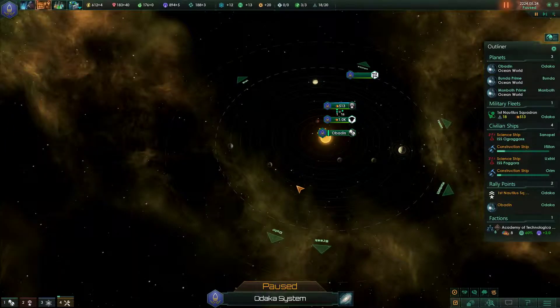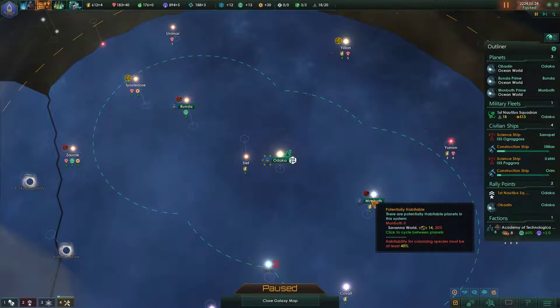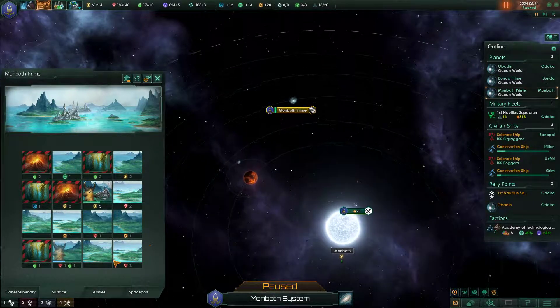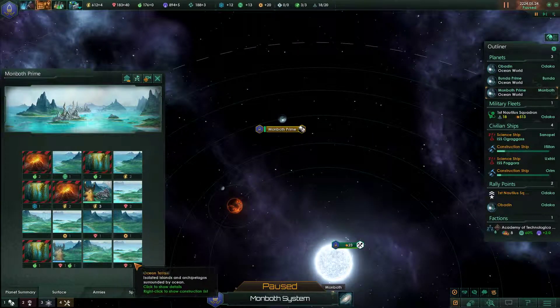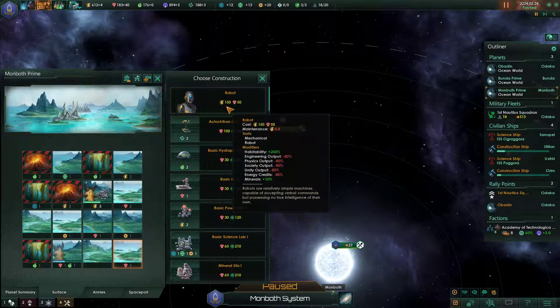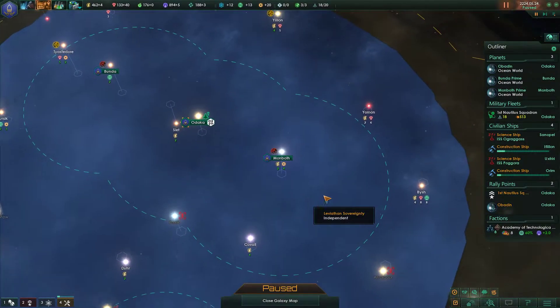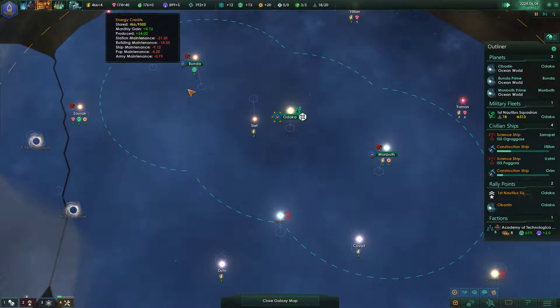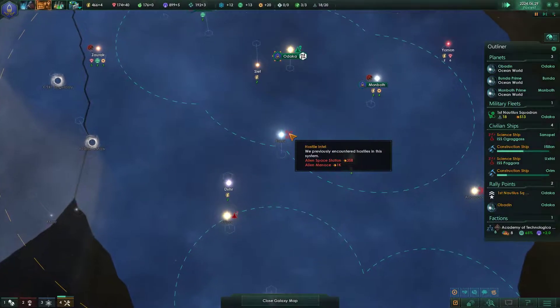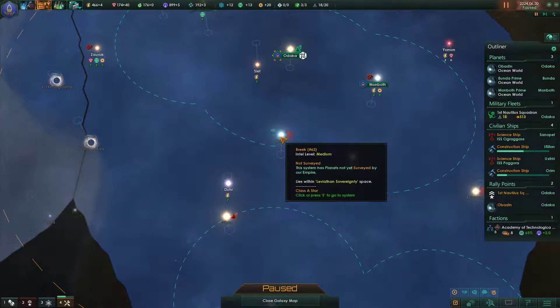Somehow I miscalculated, and what I want to do is go and build another robot on our newly established colony. It does have a tile with 3 minerals, so it's going to be a perfect opportunity for a robot in there — let's drop one here. It should definitely be quite useful and we do have enough credits and minerals to handle it, so it should be pretty fine.